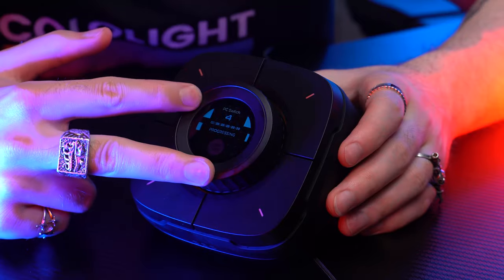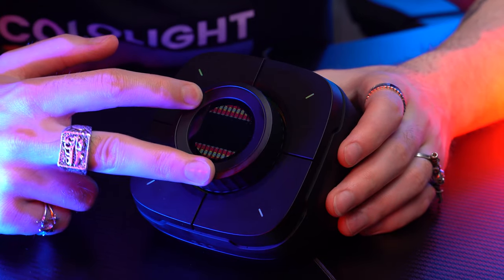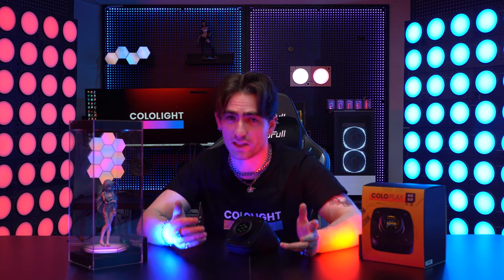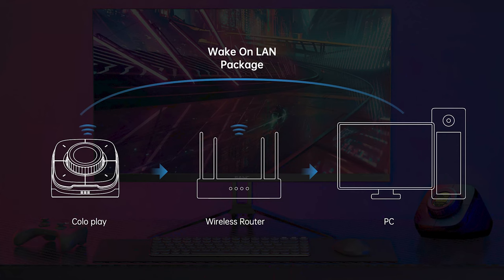First, there's the one-button power-on feature. While many products on the market have a one-button power-on feature, ColoPlay is different in that most of them are implemented through a physical link, while we turn on your computer directly through the local network. All you need to do is plug ColoPlay into your computer via USB to power it on, making it quick and convenient to use.